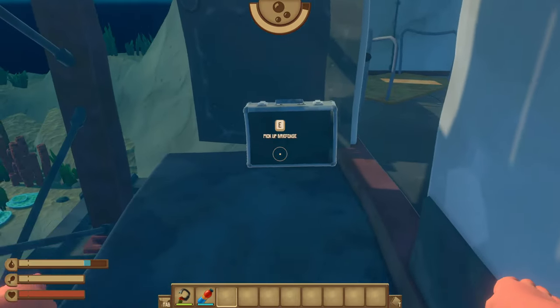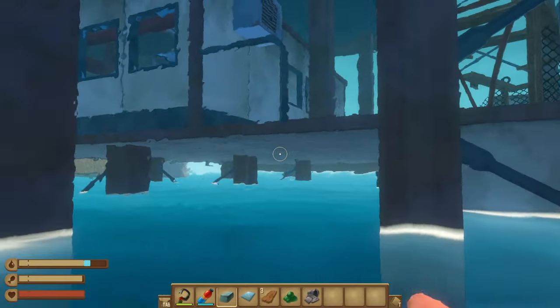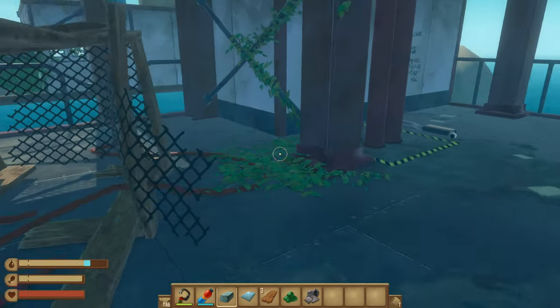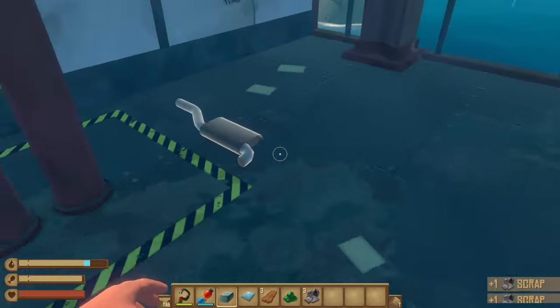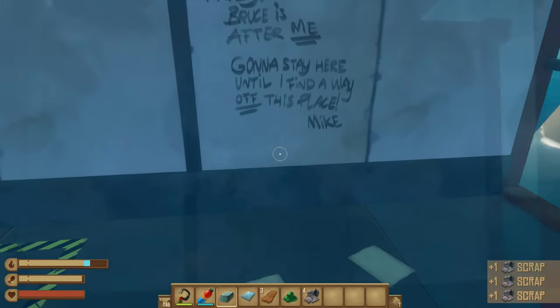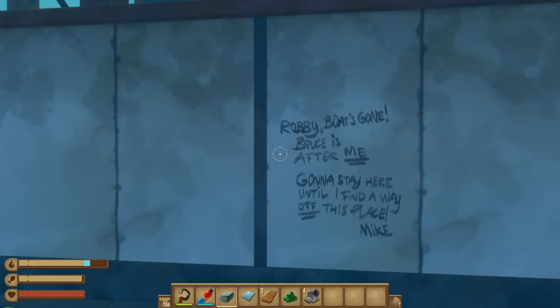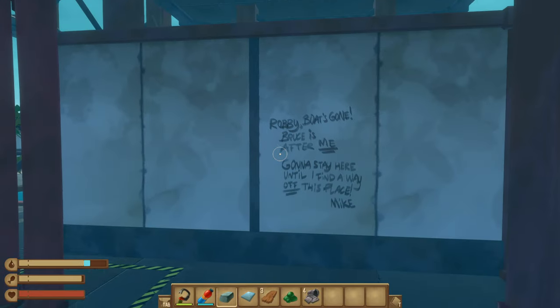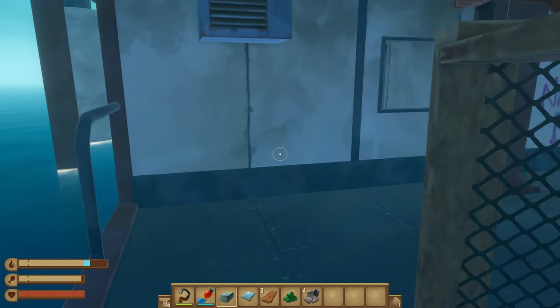There's the stairs. First things first — a briefcase. The story is done. I'm not going to show you all the stories because this will take forever. Let's get back up here — there were some items. Let's take all the scrap, make sure we got them all. Reading the note: 'Robbie, boat's gone, Bruce is after me, gonna stay here until I find a way out of this place, Mike.' So I know for sure that Bruce is the shark — the dangerous one.